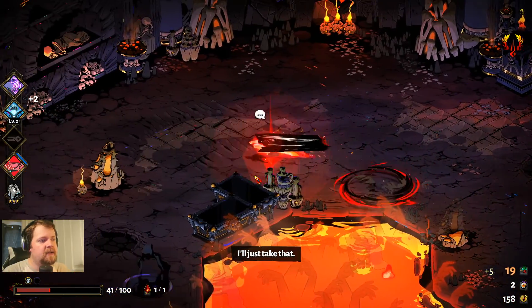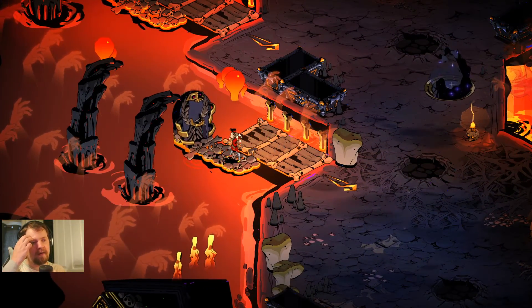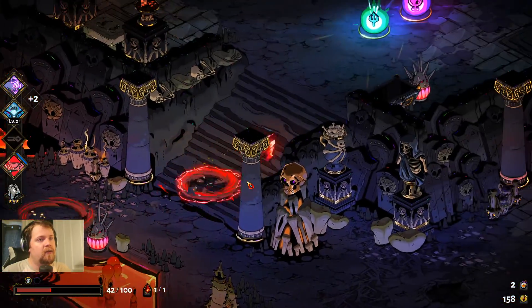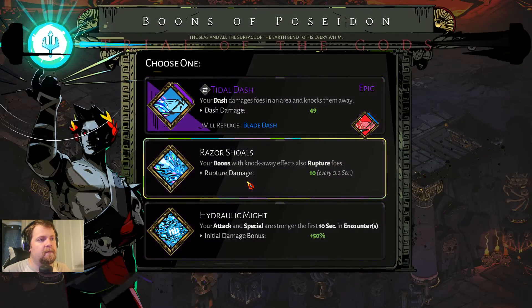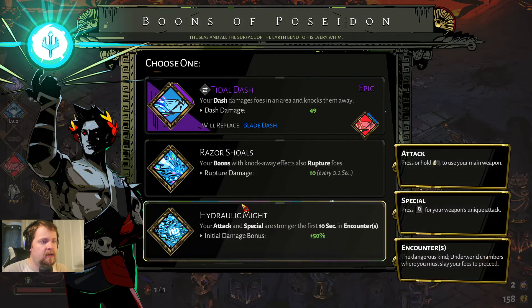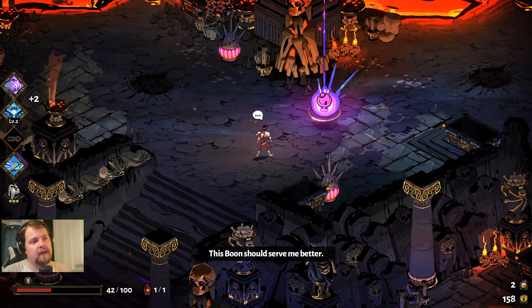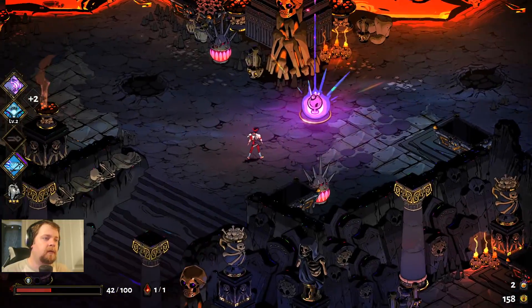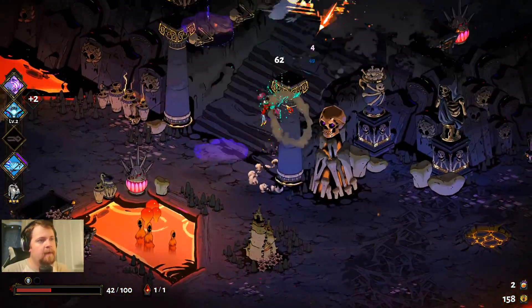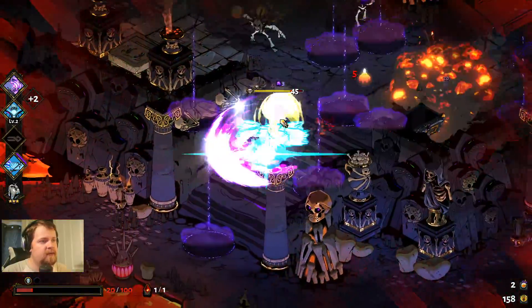We got some gems and there is a chaos gate — do we risk it? We have so little health. It would be nice to go to the store but we're going to go here. You want those benefits — your dash damages foes in an area and knocks them away, and this replaces the blade dash. Or we can have a rupture. I think we do this first and hope we get rupture later. How did that hit us? Those pools — for some reason I just cannot see them.